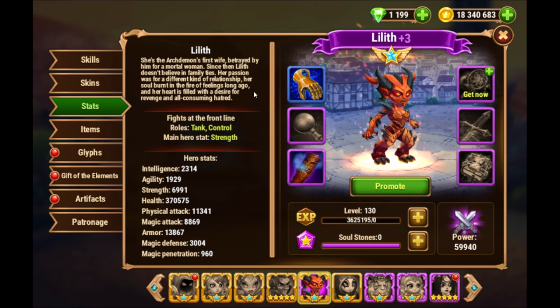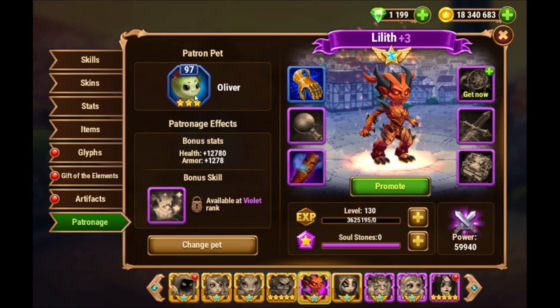Her lore says she is the archdemon's first wife and she got betrayed by the archdemon, and now she's very angry. Her heart is filled with the desire for revenge and all-consuming hatred, and that's just what we need against Seymour. I kind of like her — I just have to make sure she doesn't turn on our own heroes. She's some kind of monster you can unleash, but then it's hard to control her.